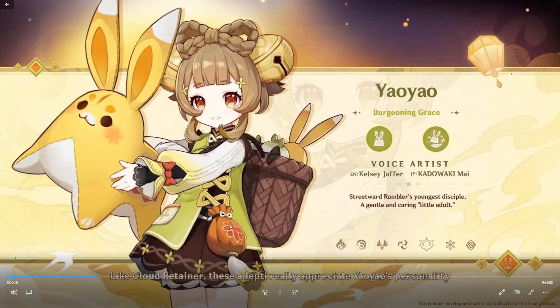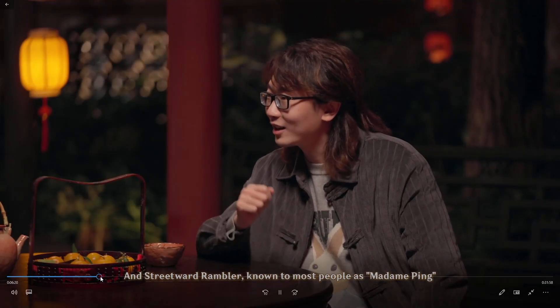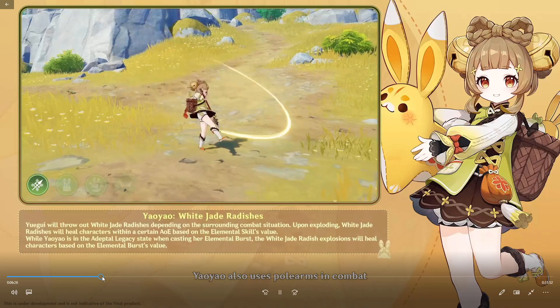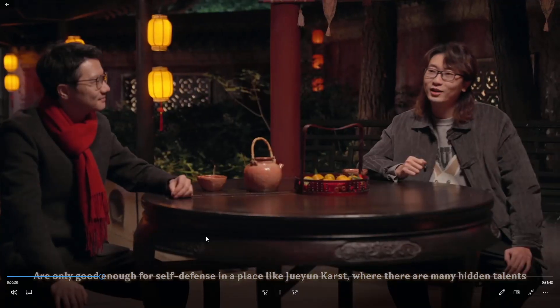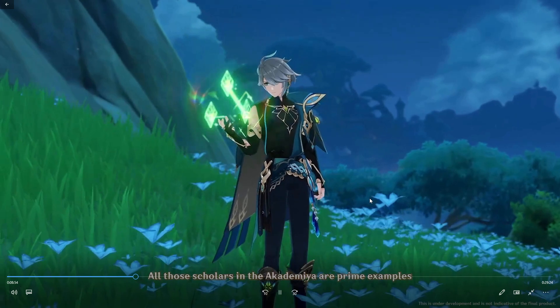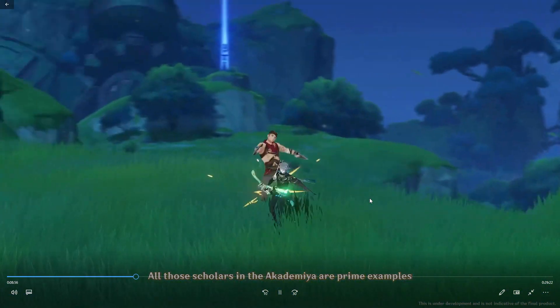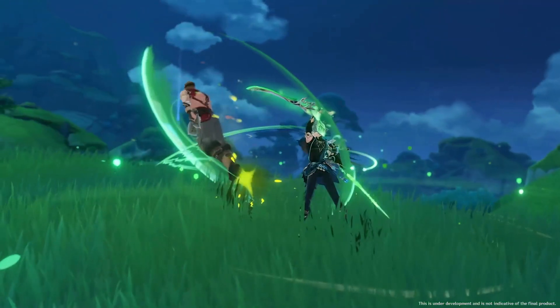First we have Yao Yao, the first dendro healer. She can summon little pets to actually deal damage and dendro application, and also deal some passive healing. And the next character, we already know him from the story, is Alhaitham, a dendro main DPS. He uses his elemental skill to summon mirrors to proc some extra dendro damage on dendro-infused normal attacks.